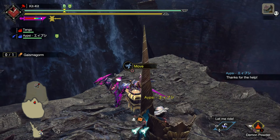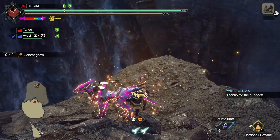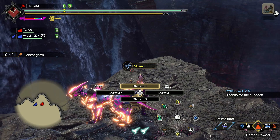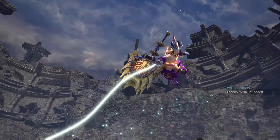I'll supply the daemon powder. Did you have one more? No, that's okay. When you drop down, head over to the right and there should be an extra wire bug here.